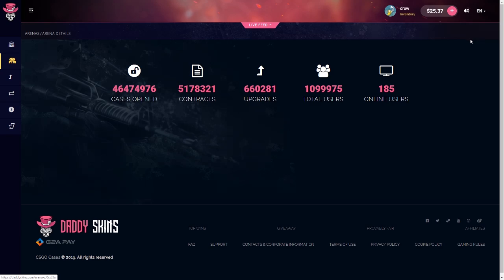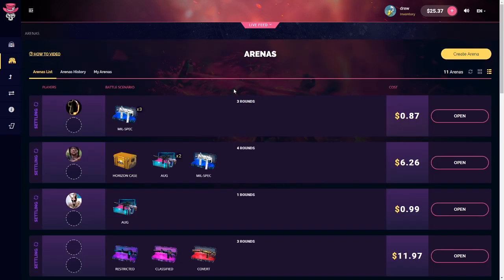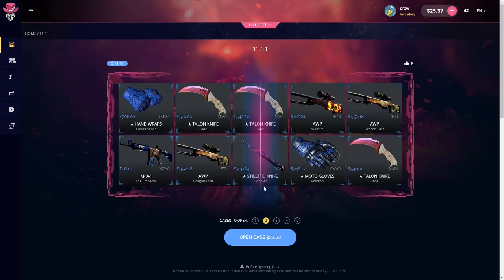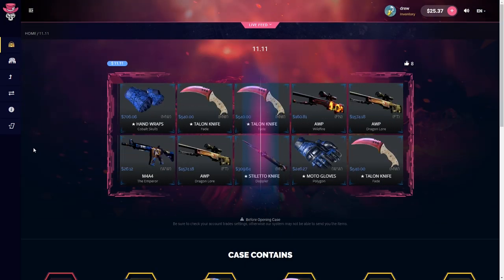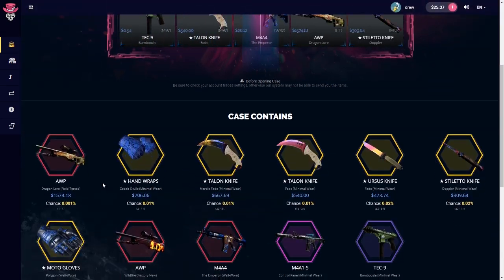A little double up, we'll take that. And another one — obviously you know, $140 from that. We'll just solo open two more of these. If we can hit another that'd be sick — if we get like two Emperors or maybe the Wildfire.